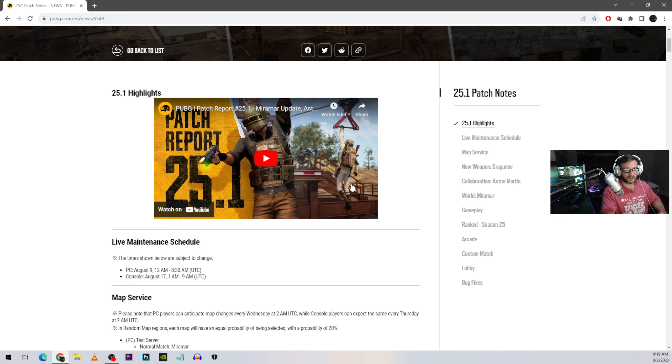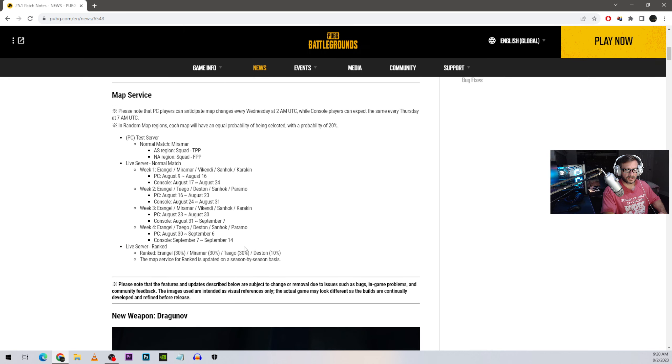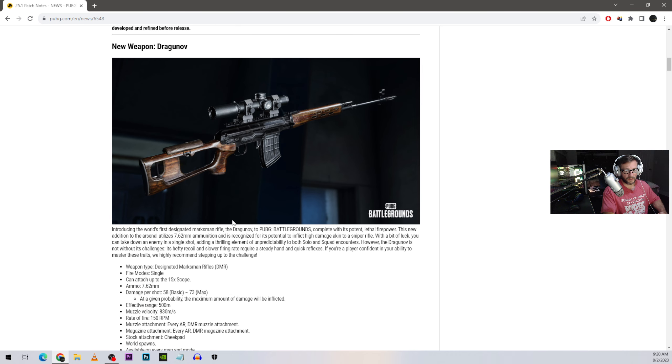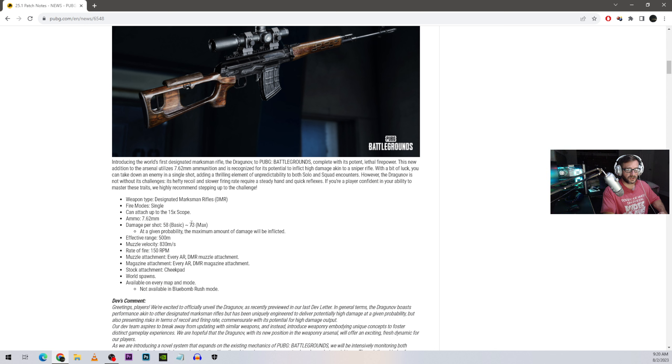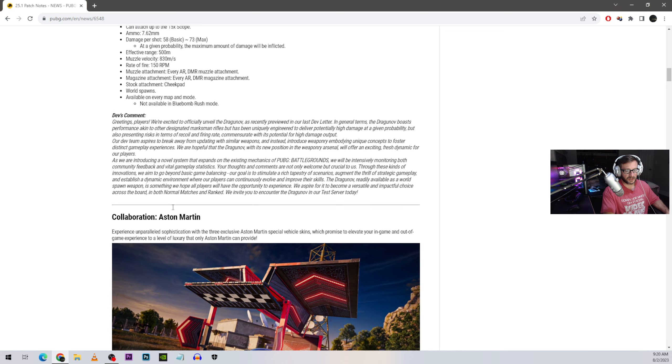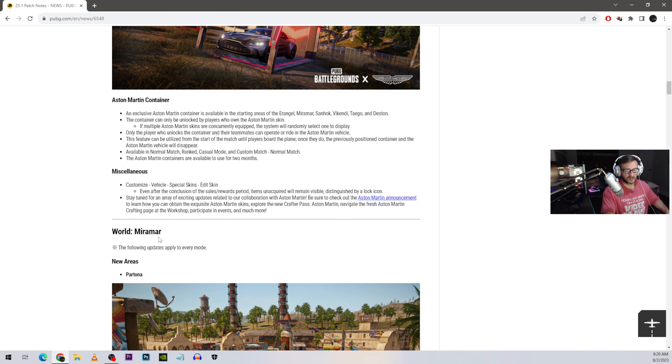Let's go over the highlights. The new weapon is the Dragonov — damage per shot is 58, with 73 max, meaning 73 is the headshot damage. So basically they just showed really cool headshots to make it look like a one-shot kill, but it's just going to be another SLR or SKS-style DMR. It takes 7.62 ammo, so it's just another 7.62 DMR. I'll probably use it when I find it, but I doubt it'll be a big game changer — they like to hype things up.